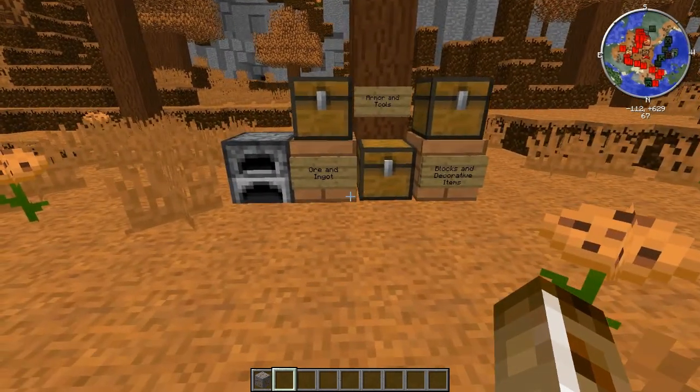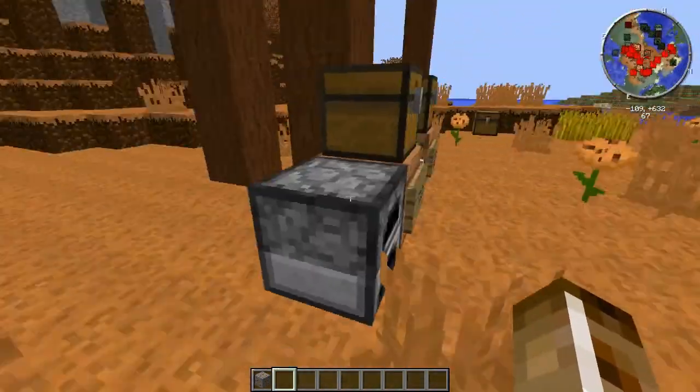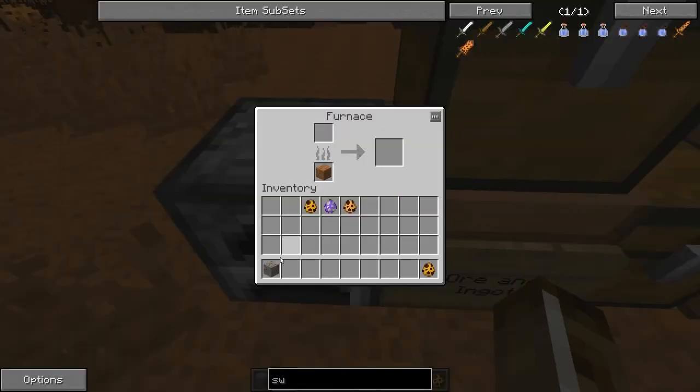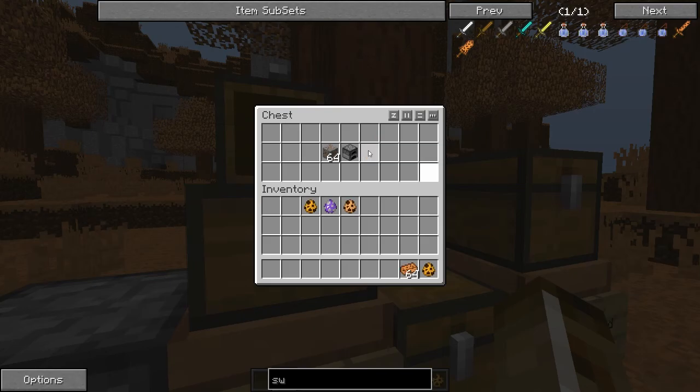So we're going to start off with the ore and the ingot. In the biome, or even around the world, you're able to find an ore for a cookie, called the cookie ore. You take the ore, go ahead and smelt it like most ores. After you smelt it up, it turns into a cookie ingot.